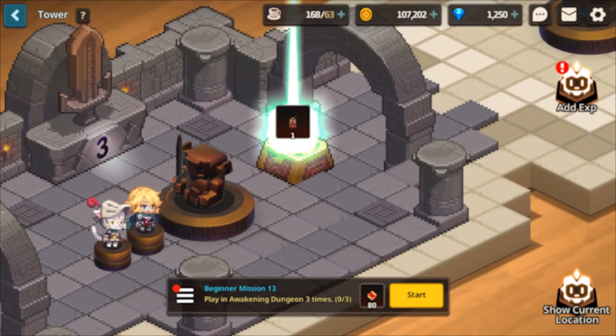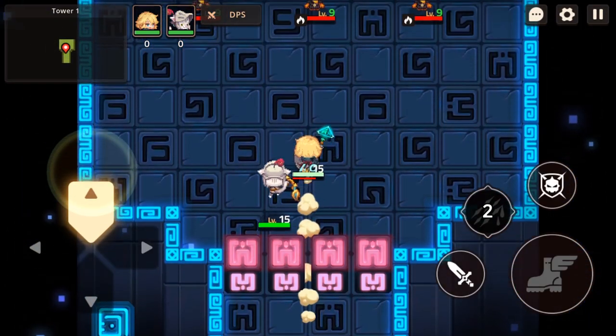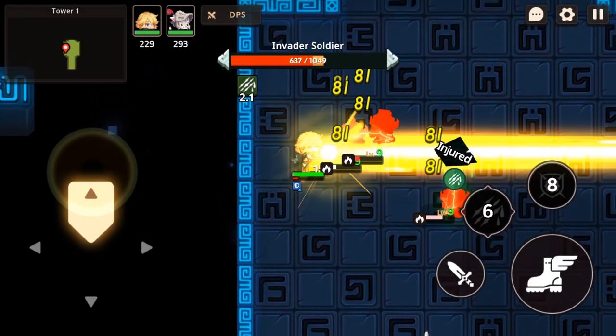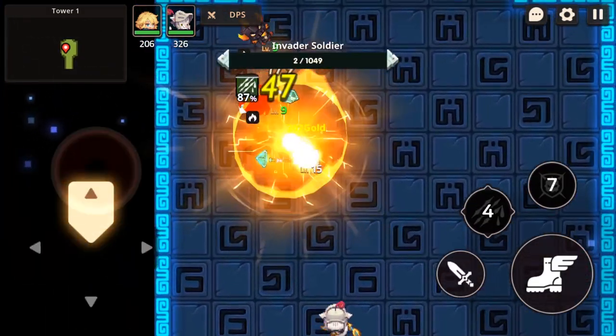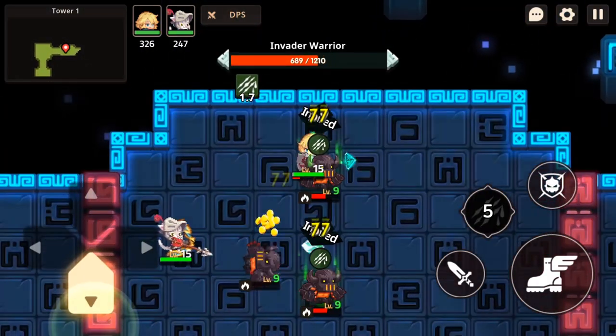One of the first things you'll unlock as you progress will be the tower mode. Each floor of the tower mode features different enemy compositions, and bringing the right heroes and weapons to the battle will be the deciding factor. Future Princess is already putting her skills into work here, and this can be a great place to test out the capabilities of your party.